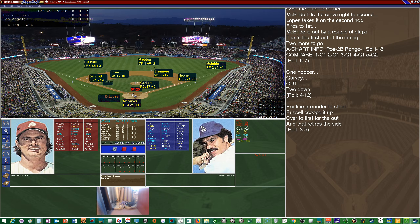Steve Carlton was 16 and 13 in 1978 with a 2.84 ERA, 247 innings pitched, 228 hits allowed, 63 walks, 161 strikeouts, and surrendered 30 home runs — also susceptible to the home run ball. The Dodger lineup against him: Davey Lopes leads off at second base, followed by Bill North in center. Reggie Smith bats third in right. Steve Garvey bats cleanup at first. Ron Cey is your third baseman batting fifth, followed by Dusty Baker in left. Bill Russell at short bats seventh, Steve Yeager bats eighth, and Don Sutton bats ninth.